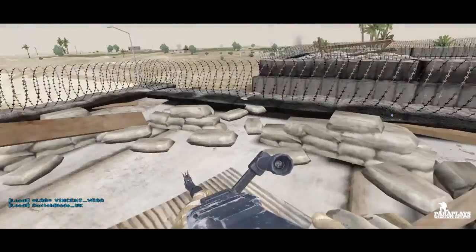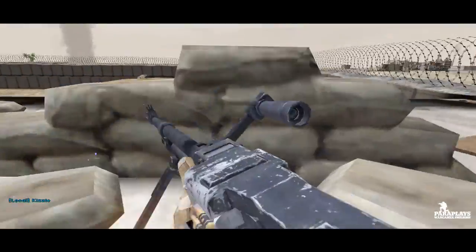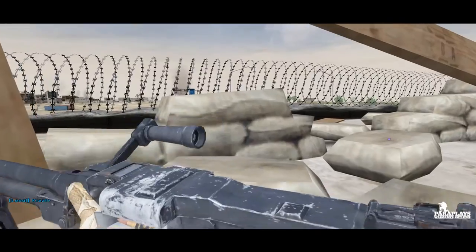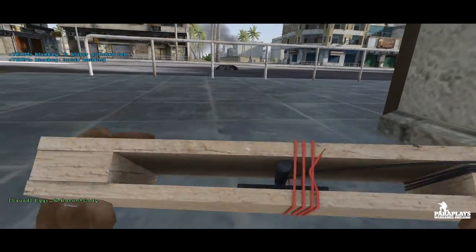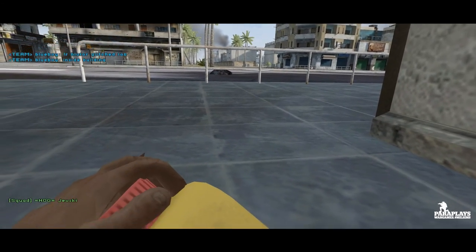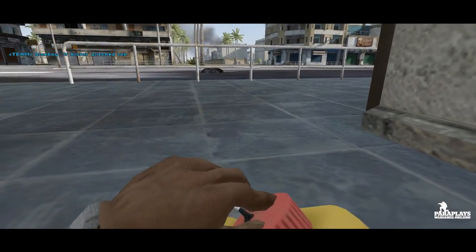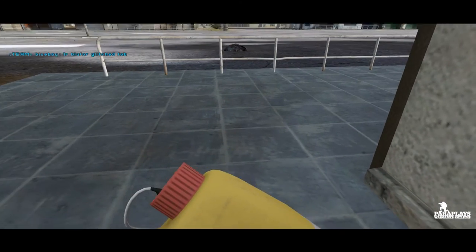'Oh shit, look at that bit.' A specialist disposal officer dismantles a pressure plate — the trigger for a roadside bomb. They realize it's only recently been laid. 'If you find something, it's back to square one.' Captain Judith Gallagher performs a painstaking and dangerous task.